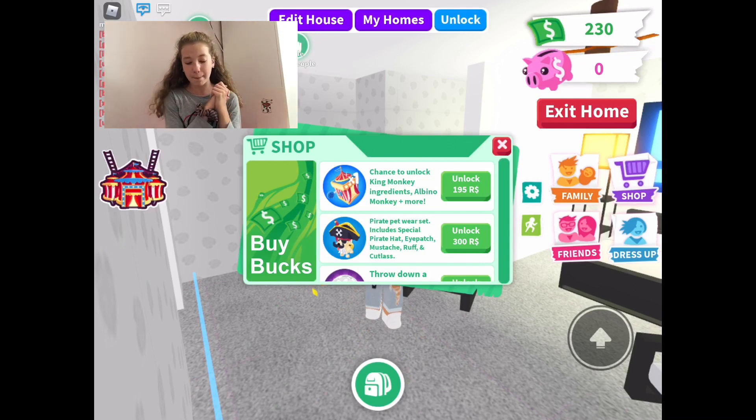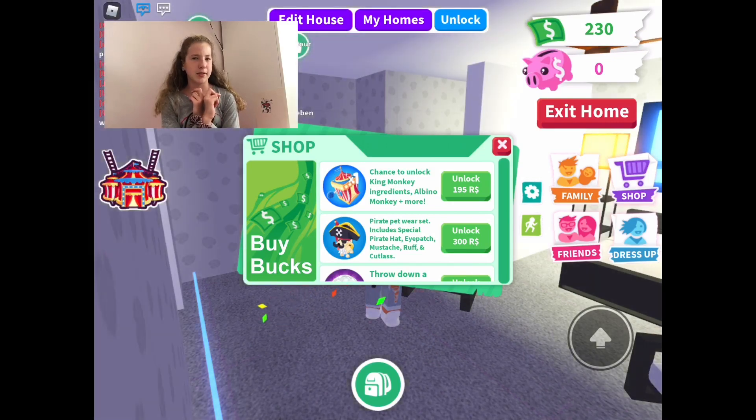First we have the Monkey Box. You can get the normal monkey box — you open it and you get a monkey and two toys. But what's different in a premium monkey box is you can get an albino monkey, which is actually really rare.